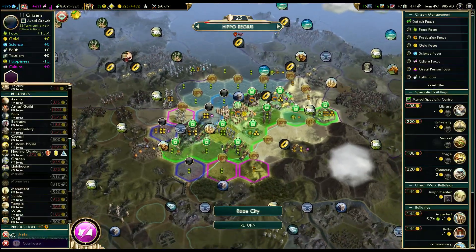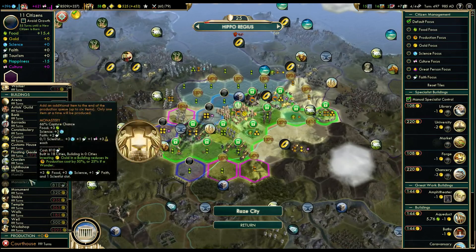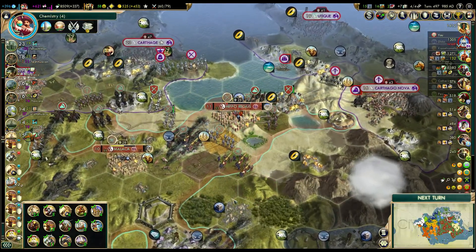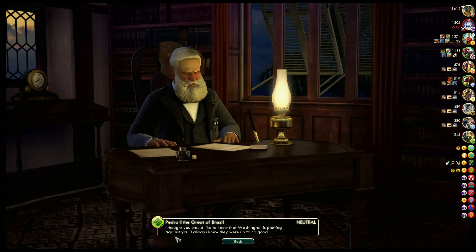We can definitely construct the culture building. And we don't have Mandir or Monastery, so in five turns we want to buy that. That will delay the next great prophet. I really don't want to get another one.